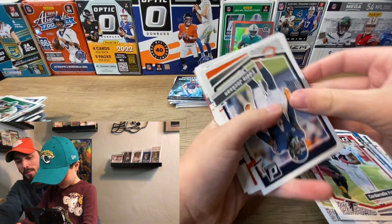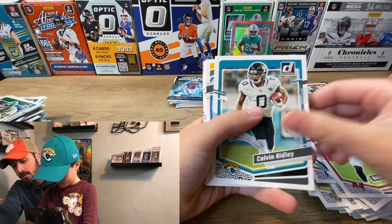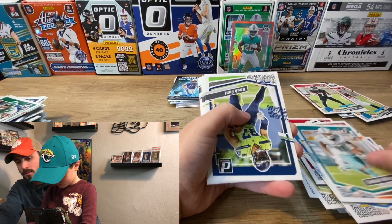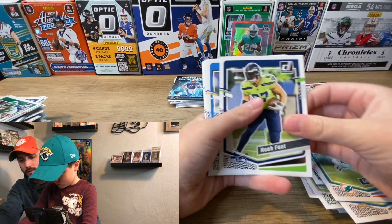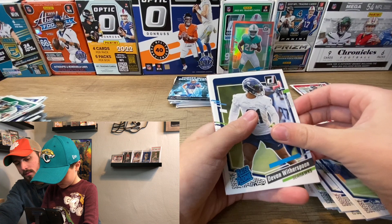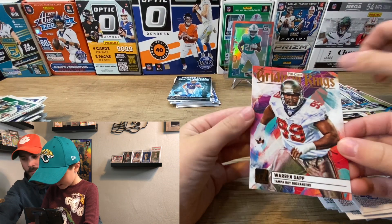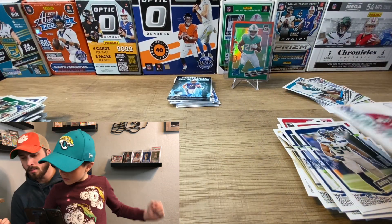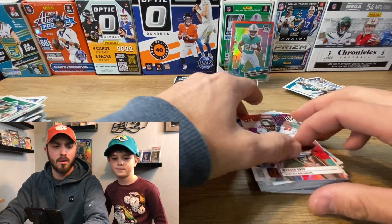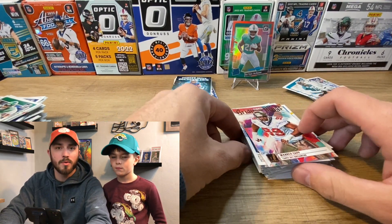Last pack: Cordell Patterson, Calvin Riley, Cedric Wilson, Keenan Allen, Bobby Wagner, Tom Witherspoon, Anton Harrison, and the great Warren Sapp. Well, that's it for the video — thanks for watching. No Downtowns this time, but we'll keep hunting. We'll try to get a megabox since those have a guaranteed auto. Please like and subscribe — appreciate the support, have a good one!